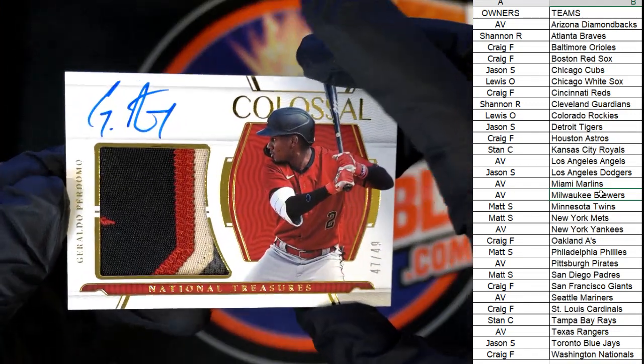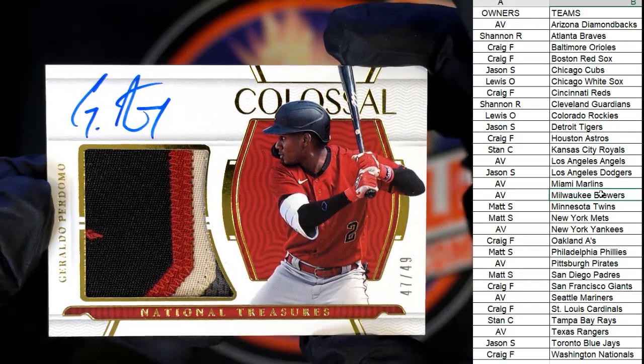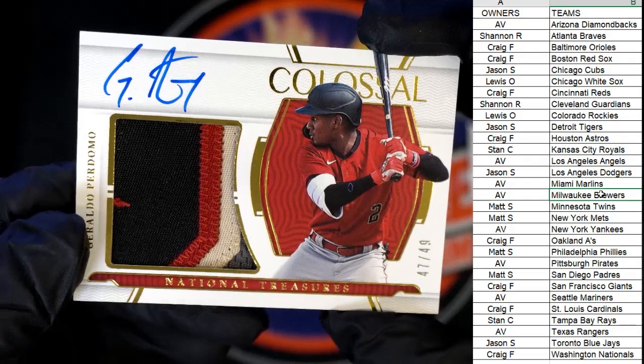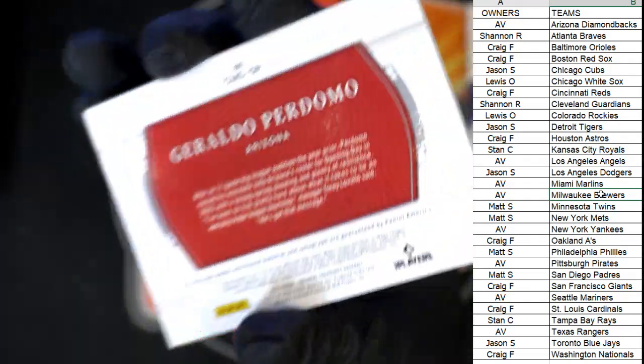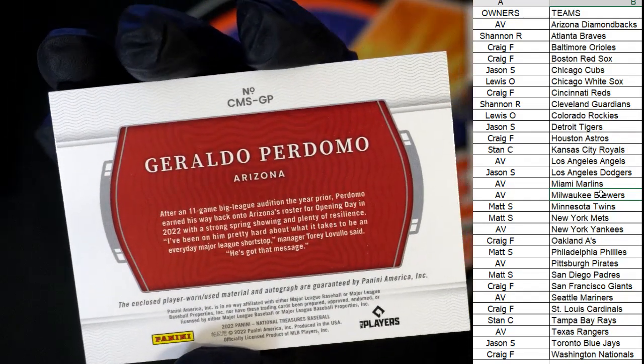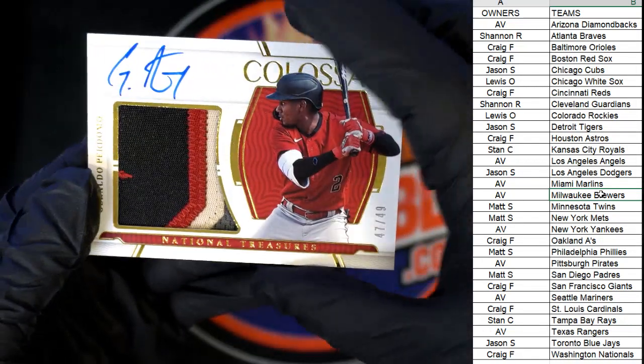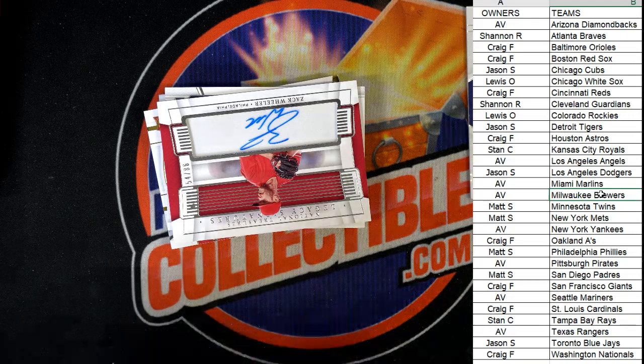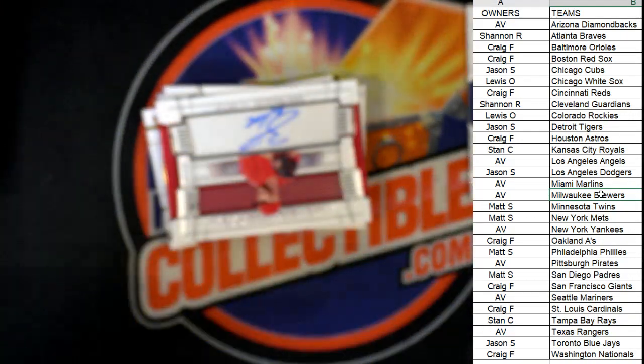Wow, look at that — 47 of 49, Geraldo Perdomo. Dude, that is just sick. Arizona Diamondbacks, going out to AV. Sick card man, that's awesome. Nice pull — AV, gotta love it.